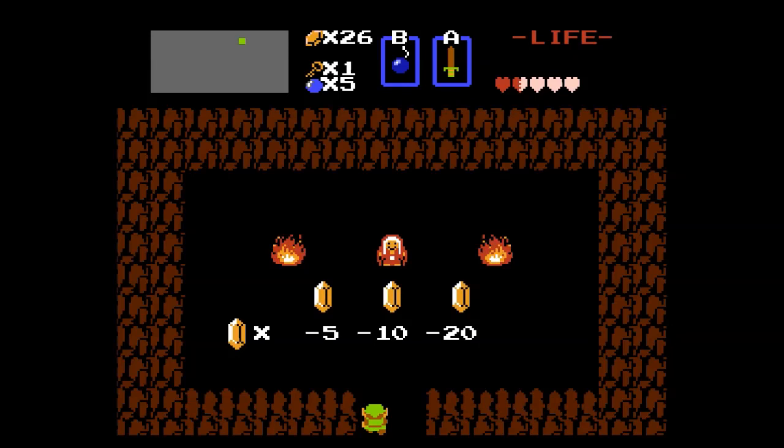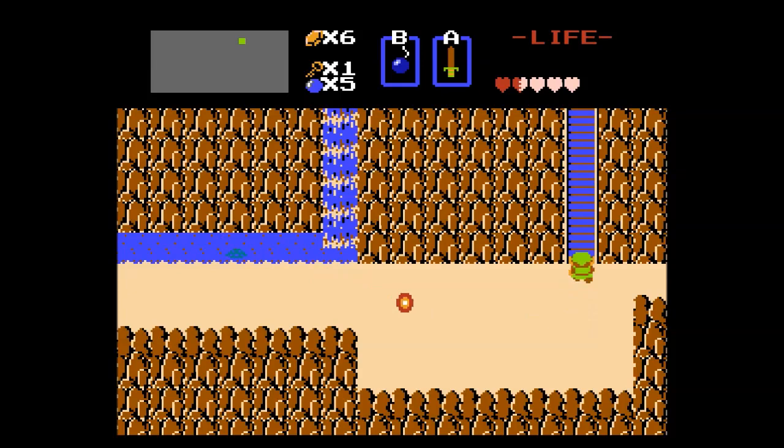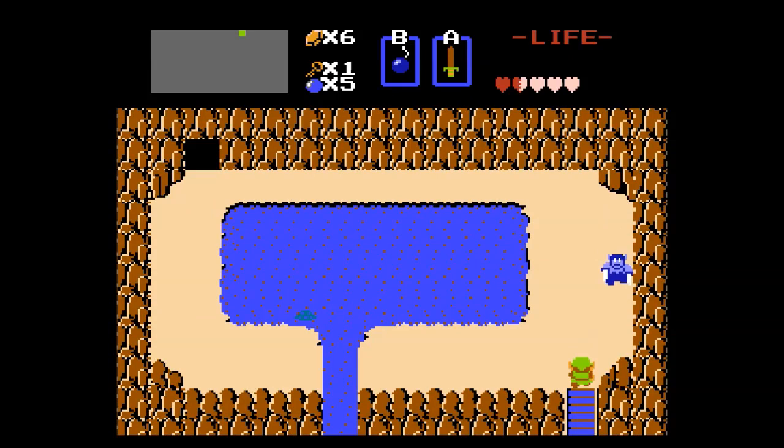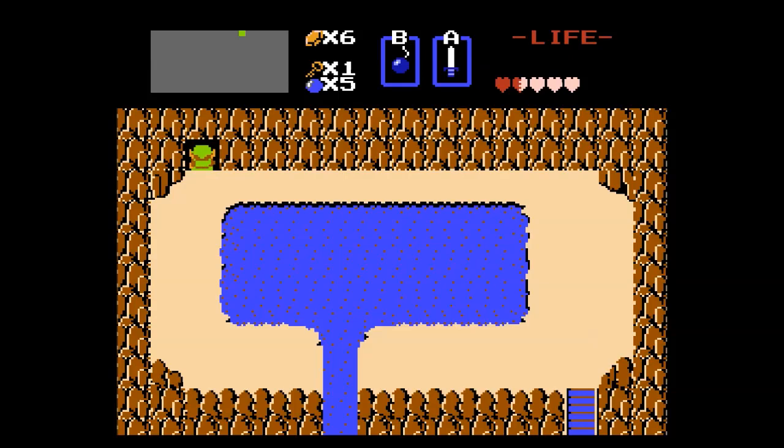I killed these guys, got some money, and went into this waterfall. I paid her 20 bucks and she told me to go up the mountain. So I tried going this way, and there was a sword-throwing guy up here who I killed, but I'm not going to this time. He said 'Master using it and you can have this,' and this guy gave me a new sword.